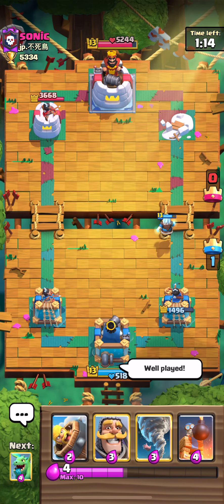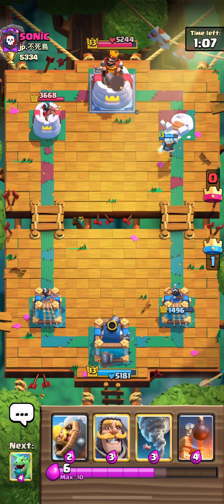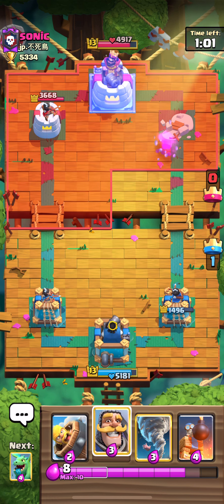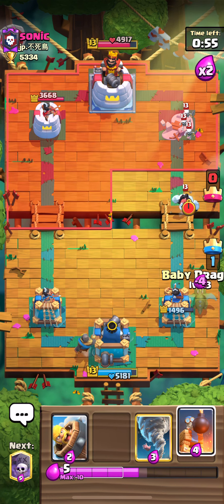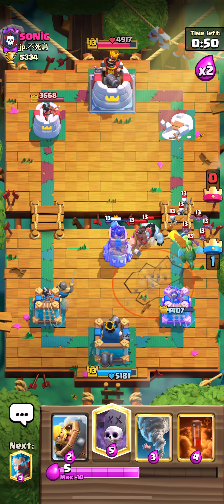Give him a well played. So against a faster cycle deck, I like trying to build up my Elixir, always trying to have some form of counter in hand. In this instance we've got Bomb Tower and Tornado. I know that he's got Mini Pekka but he's just played it. So we're going to go for a Knight in the back. There's a bit of a leak of Elixir just there, but that shouldn't be too much of a problem.